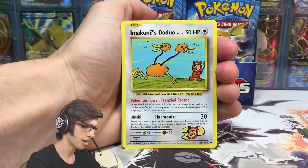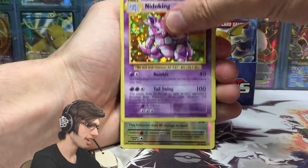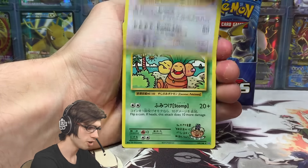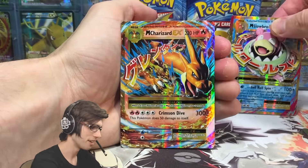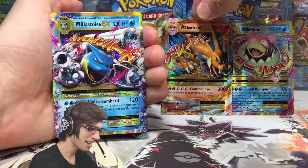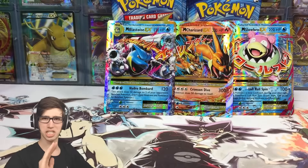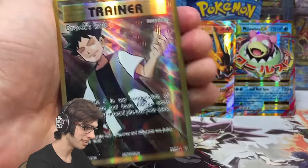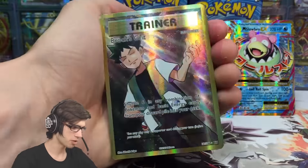We also got a Magikarp and a Nidoking holo — 150 HP with Rumble and Tail Swing. They like to show appreciation for the powerful new things they bring into the game. Let me know your thoughts in the comments. We got a Hitmonlee reverse rare, a Hitmon Chan reverse rare, and an Arcanine regular rare. Then a Darkness Energy reverse — that's an epic pull, definitely going up the back — and a Dugtrio regular rare, so we're on a bit of a dry spell at the moment.